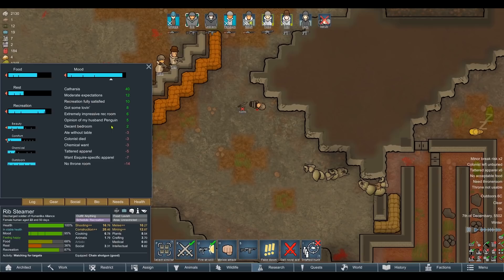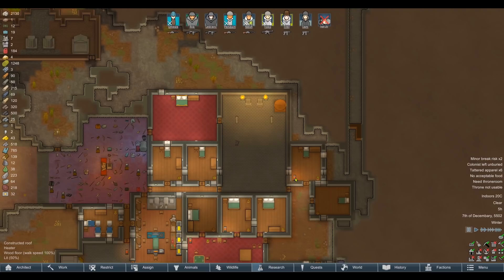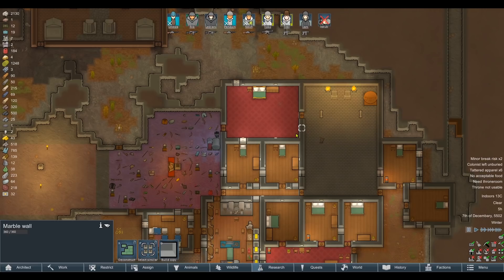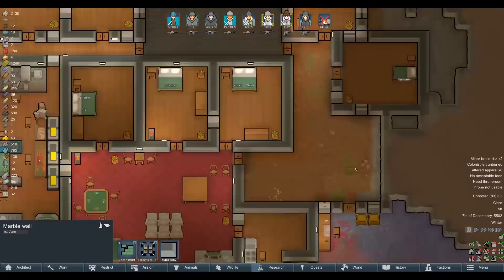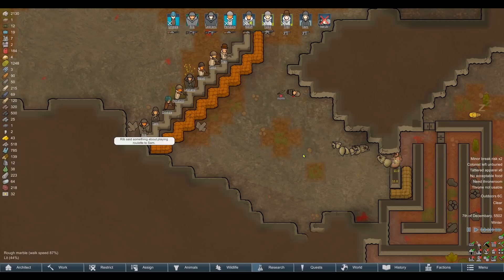How are you feeling about your promotion? Specific apparel required, and she probably needs a throne room as well. Oh, you're joking. You know how much work that's going to be to build another one of these friggin throne rooms? They're such a pain in the ass. That also doesn't make any sense — why would there be two throne rooms on a map?